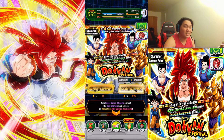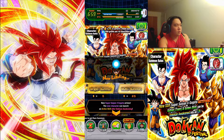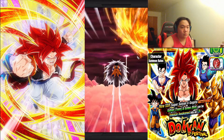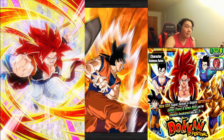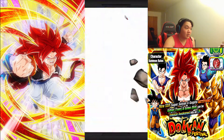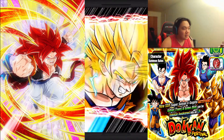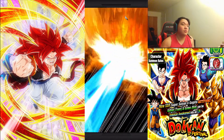Now we go into the banner. I believe it was 25 stones for the first discount step — there are three steps of discounts. Oh, we got Hercule and Boo! You know what that means — could be a possible LR. I believe we will see.